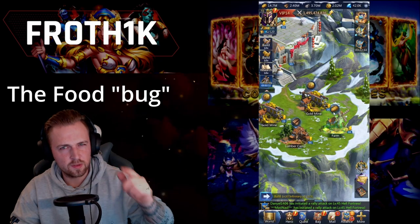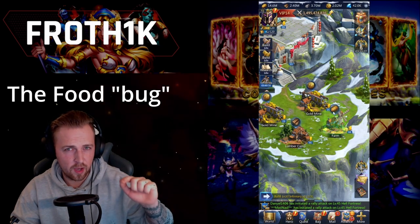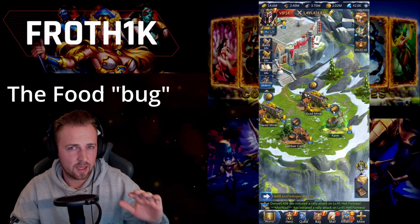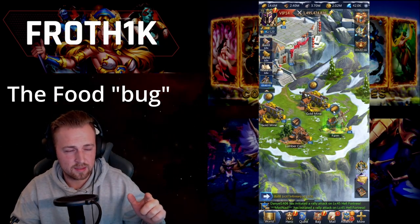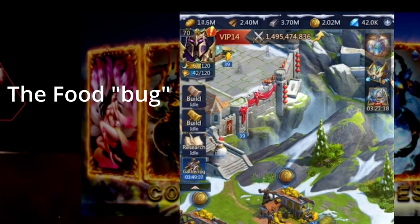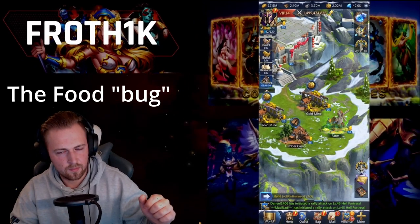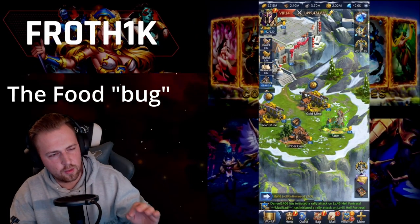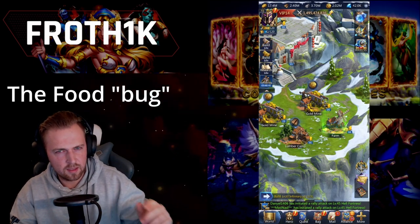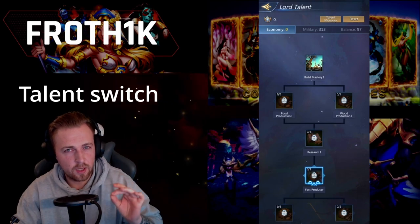The food bag. The first thing you should know is the food bag. If you tap on the food farm building icon, it will give you back whatever your troops ate since you tapped on it the last time. The first thing you have to do after you log in is to push that icon. After that, keep pushing it every few minutes to make sure you lose no food.